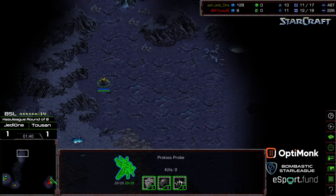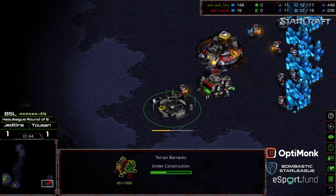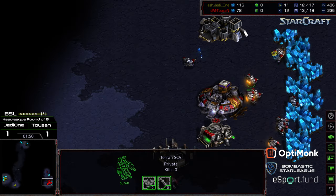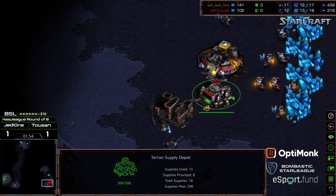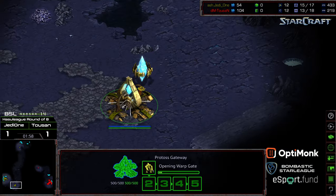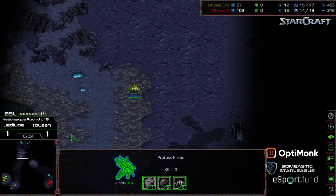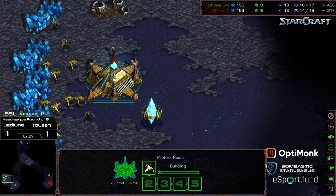Jedi 1 is scouting north first. Refinery plopped down before the barracks is even finished. Tucson — we'll see how he can cover this, because it looks like these SCVs may be exposed to the top line. You want your marine typically dancing between this slot right there to deal with the initial zealot pressure. First zealot being produced. Tucson is scouting north first. Looks like Jedi 1 is cycling back to get that scout off.